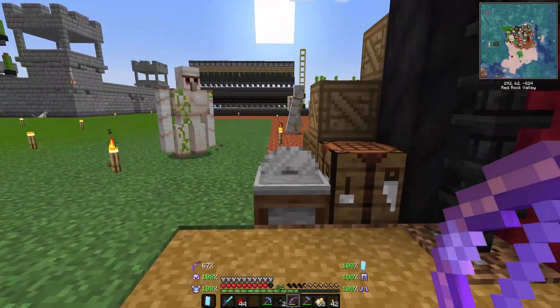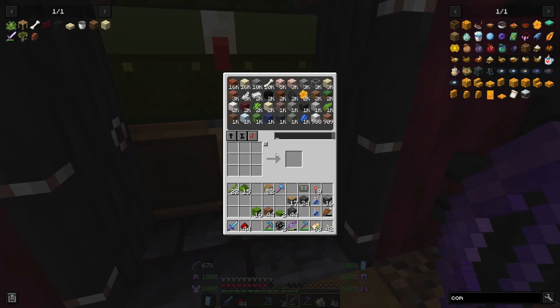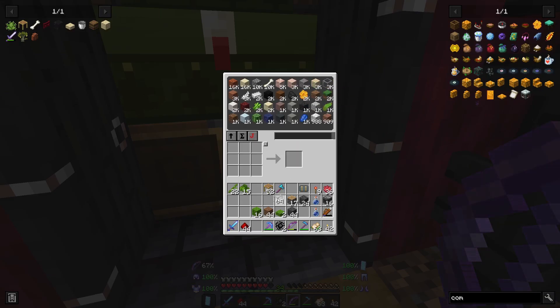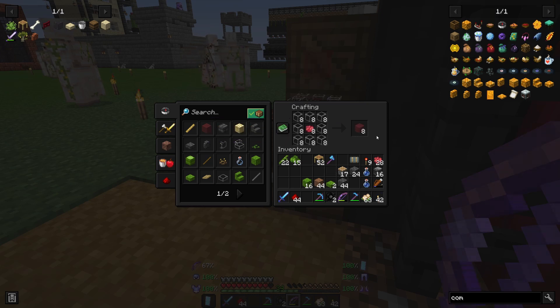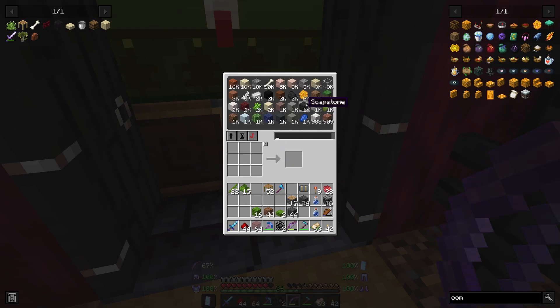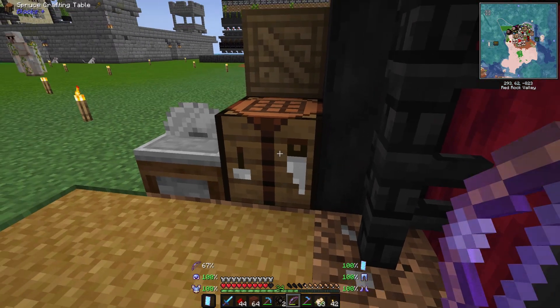I was thinking about some kind of glass that I wanted — was it red? I think it was red glass. We have one piece of red stained glass — and that's not exactly what I wanted. Let's get that and red stained glass. 64 is not gonna be enough.